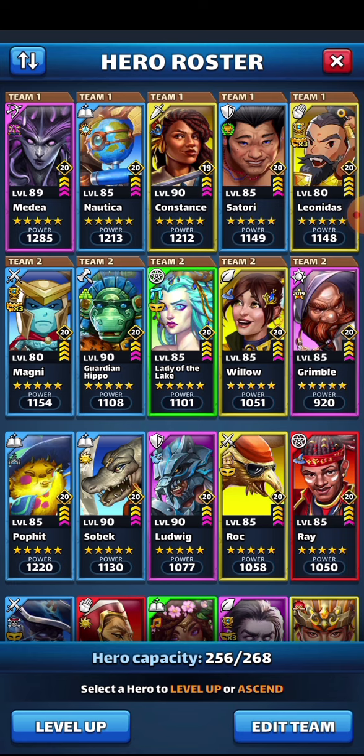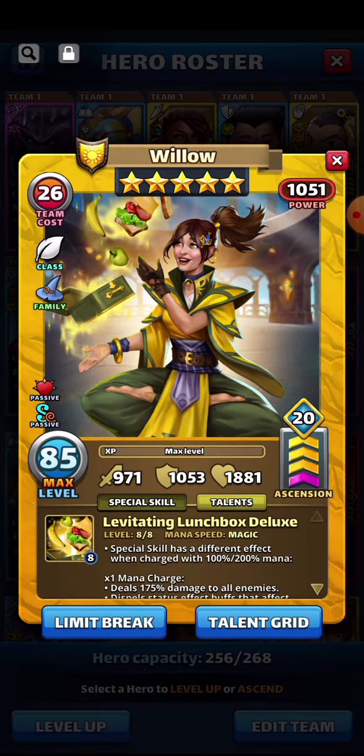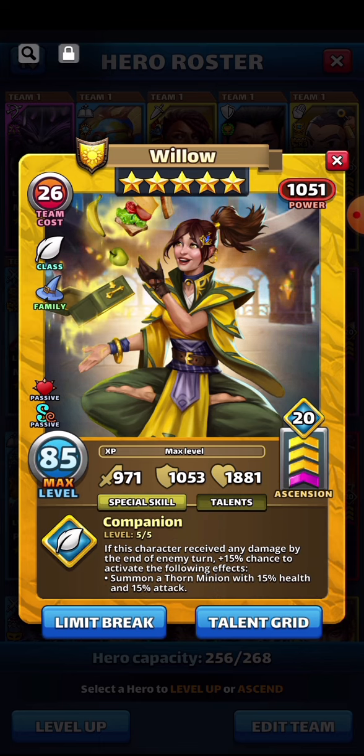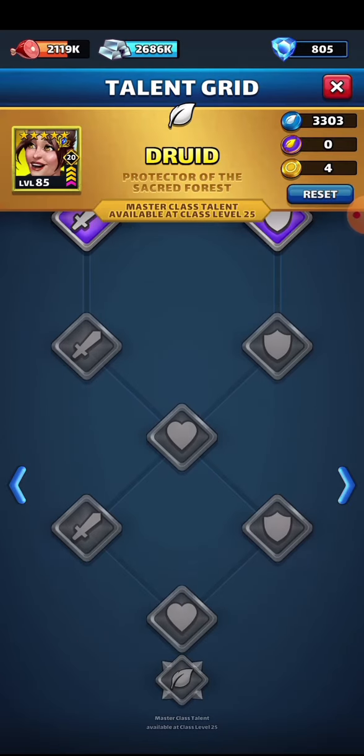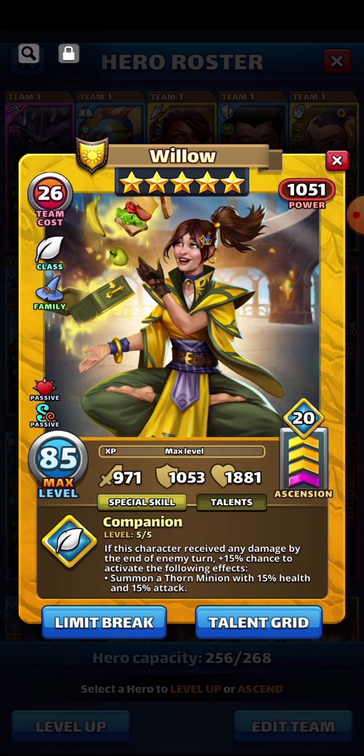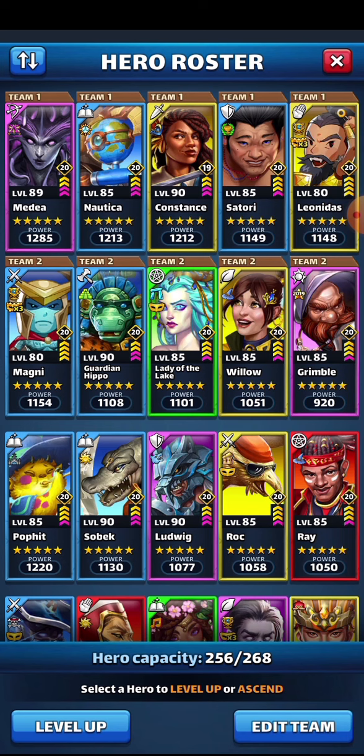With Willow and the druid class, I'm really not a huge fan of the companion talent even with the master upgrade. It just increases the minion to 25% health and 25% attack, but the chance is still pretty low — only up to an 18% chance to summon the thorn minion even after unlocking the master talent.